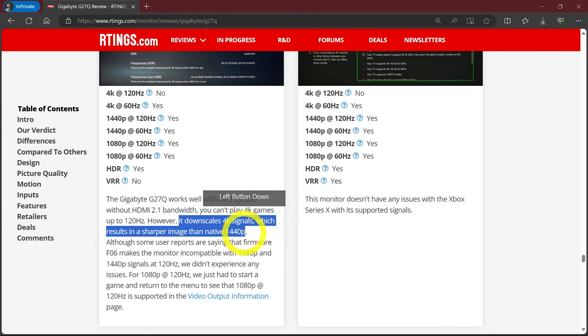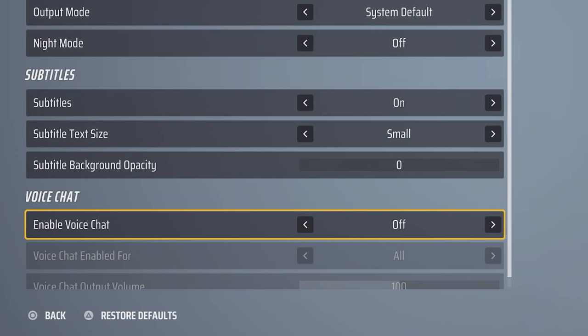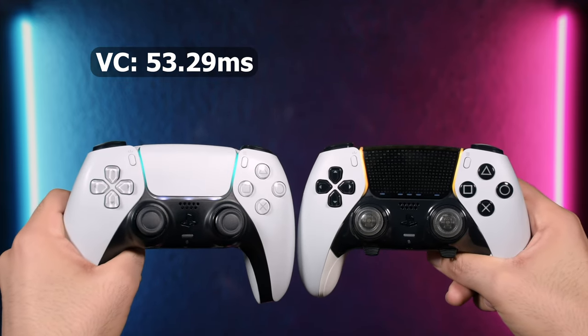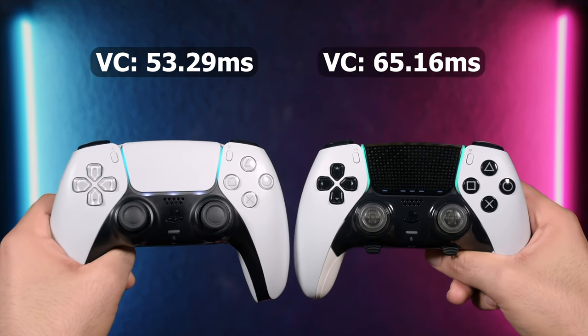Some monitors can accept 4K and downscale it to 1440p — I recommend this if they don't add delay to the picture. For voice chat: in some games, voice chat affects input lag. With in-game voice chat on, DualSense delay measured at 53.29ms and DualSense Edge at 65.16ms.